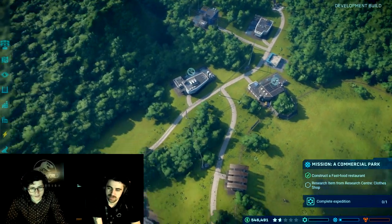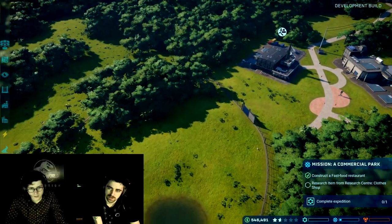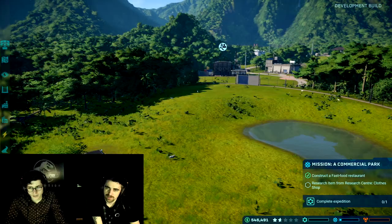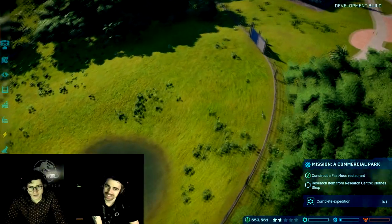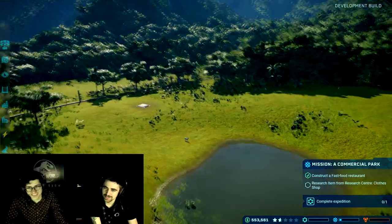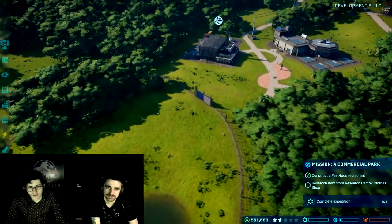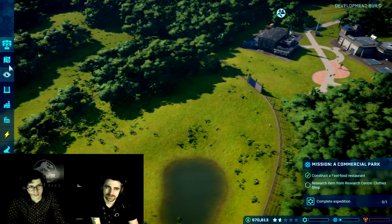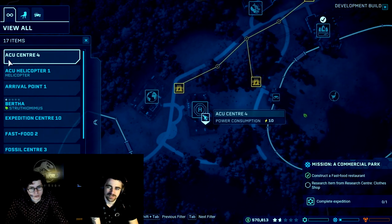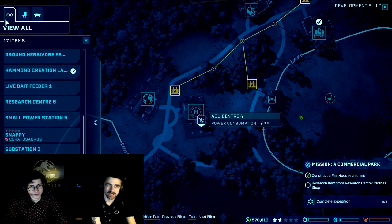It looks like your Struthiomimus is ready to release. Your Ceratosaurus should be in there somewhere. There are many goats in here now — the feeder just keeps pumping them out, and if there's no one there to eat them they just run free. Let's check the map. There she is — investigating her fence. There's lots of info which you can see over here. The dinosaur rating shows how interesting they are to guests — they lose their rating when sedated.